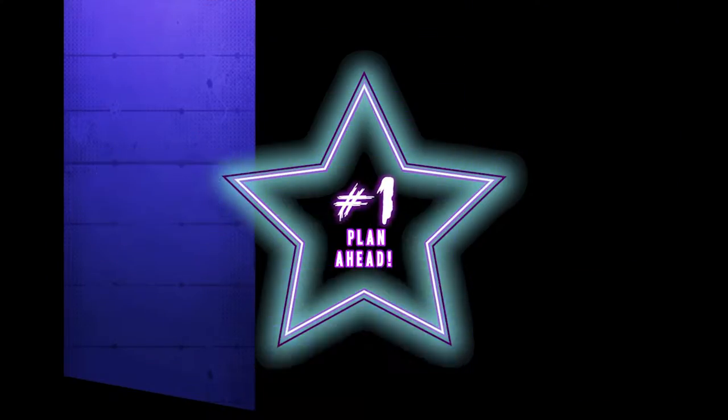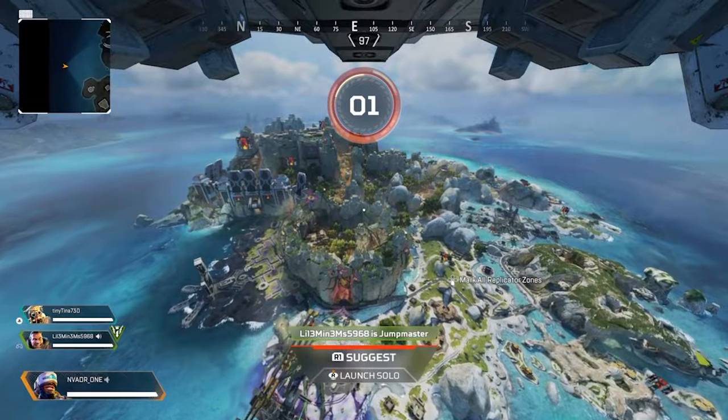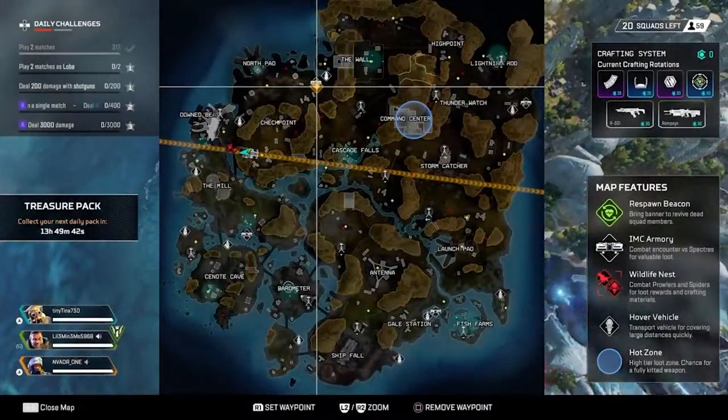Tip number one: you're going to want to make sure that you're planning ahead and you know exactly where you want to land. There are multiple IMC armories across the map, but you want to plan ahead of time because this next tip is really going to be the reason for you wanting to plan ahead and figure out where you want to land.